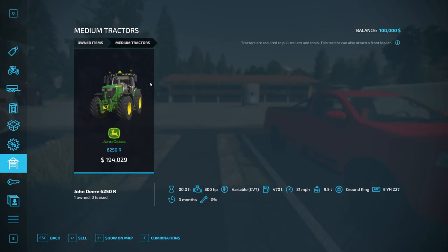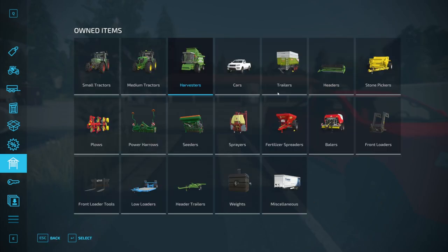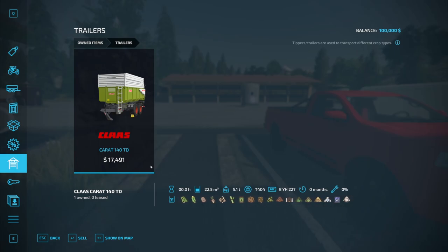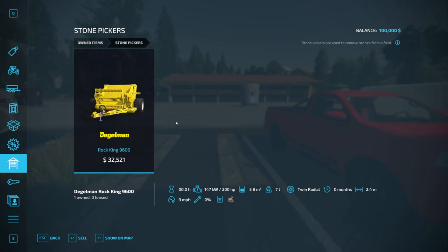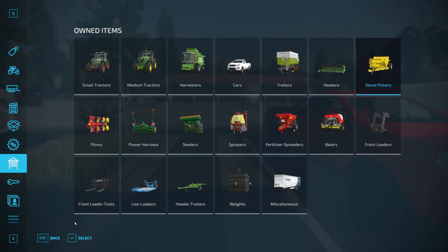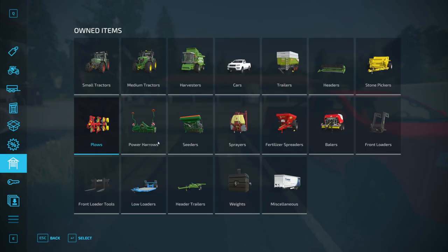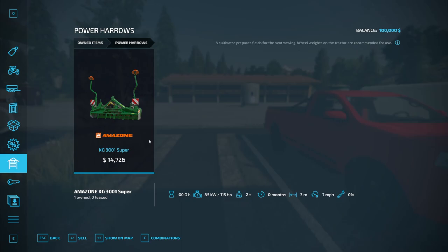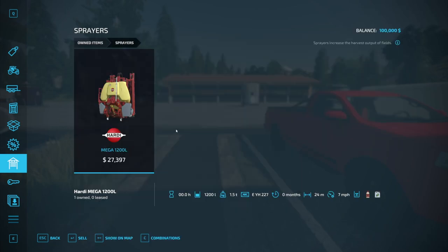Under mediums, you have the John Deere 6250R. For a harvester you're starting with the Deutz-Fahr Topliner 4090H. Trailers include the Karat 140TD. For headers there's the Deutz-Fahr header. You also start with the Degelman Rocking 6900 stone picker — quite generous. For rakes, you've got the Pöttinger Servo 25. There's also the Amazone KG 3001 Super power harrow alongside its seeder, the Catia 3000 Super.